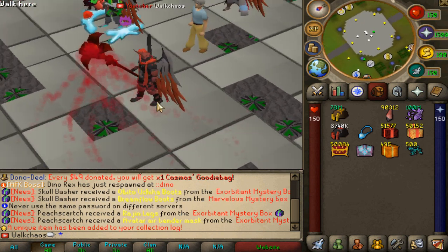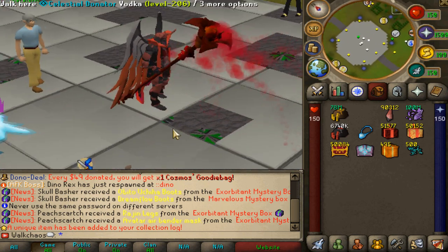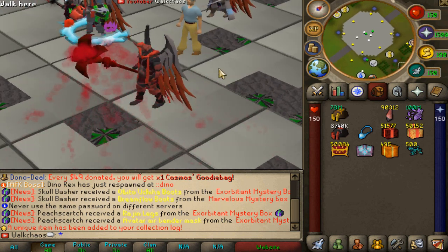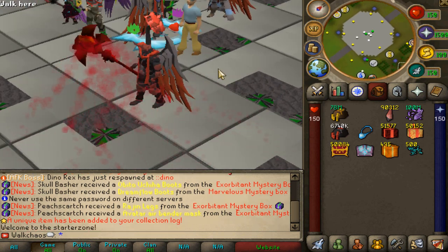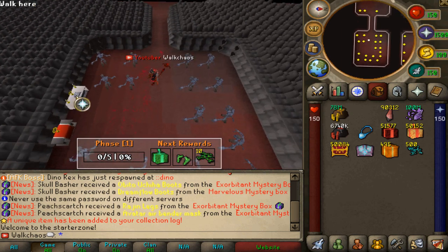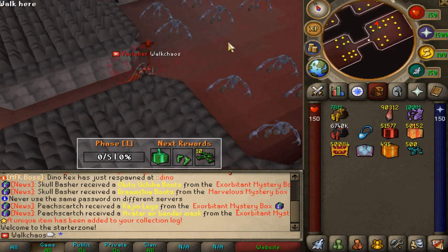So today we're going to do a server tour. We're going to go through every content piece, from the beginning all the way to the end game. The first thing you want to do when you log in is obviously the training zone right there. Go ahead and kill the different NPCs to get yourself 99 prayer.